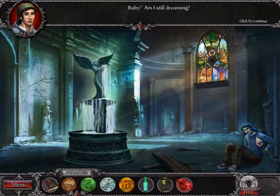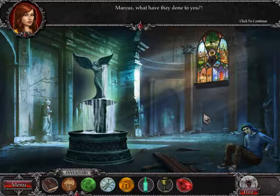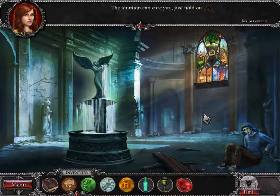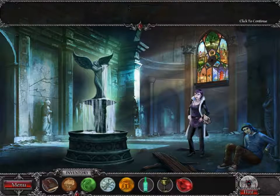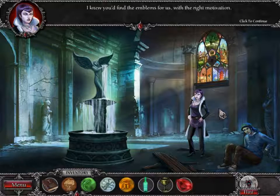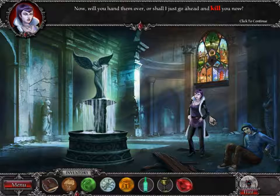I didn't even see him there. Ruby, am I still dreaming? Marcus, what have they done to you? Something bit me — Ruby, I'm so thirsty. The fountain can cure you, just hold on. Well done. I knew you'd find the emblems for us with the right motivation.